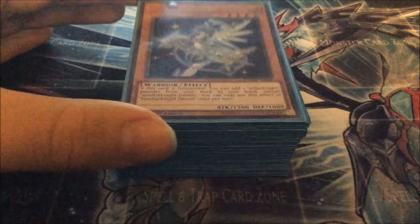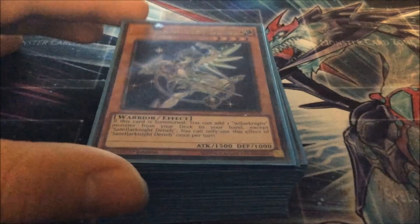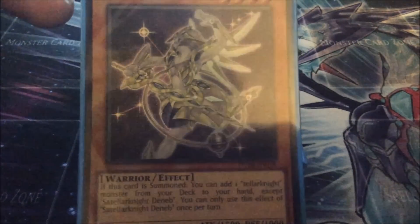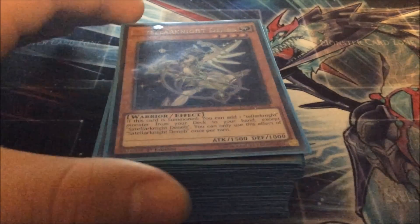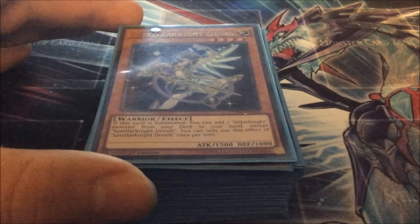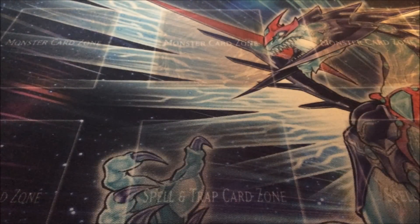Hi guys, and welcome to another video. Today I thought I'd do a little deck project for the next month or so, which is the brand new archetype Satellar Knights. These came out in the Duelist Alliance, and I thought I'd be back from the sneak peek and show you what my little project is going to be. The Satellar deck is my project, and I'm going to show you the build I have right now. Obviously, it's definitely not complete — far off being complete. I have got a Deneb and Altair or Unukali or whatever it is in the post.